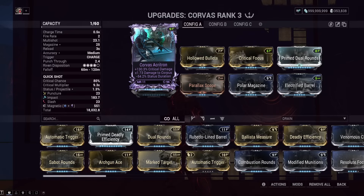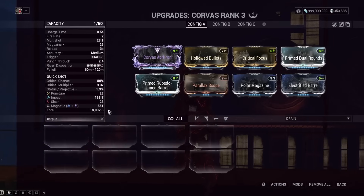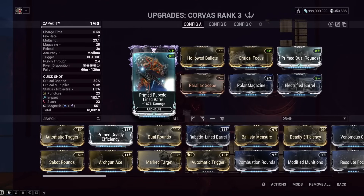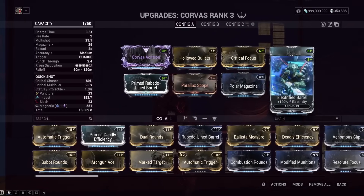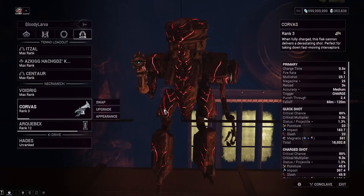Old ribbons may still work if you have them, but the big thing now is to go for as much Magnetic damage as possible. If the weapon has a lot of Puncture, even better. These weapons don't normally have a Bane of Corpus type mod slot, which is why having a ribbon with anti-Corpus damage is very very important, especially with these newly buffed PT legs. If you don't have a ribbon it's going to be a lot less damage, but in the long run it's very worth getting one if you plan to run this hundreds of times. The rest of the build has both Primed Archgun mods — Primed Rubedo-Lined Barrel and Primed Dual Rounds — plus a ton of crit and Magnetic damage.